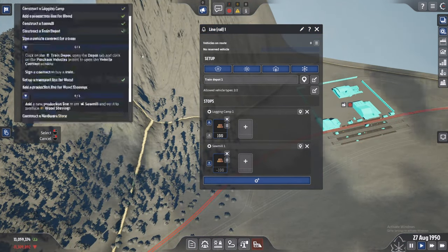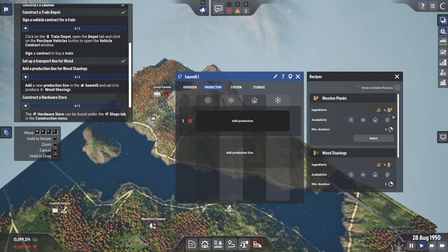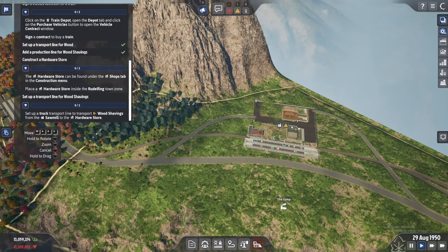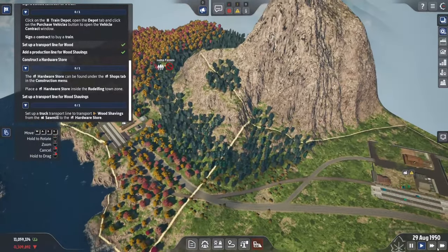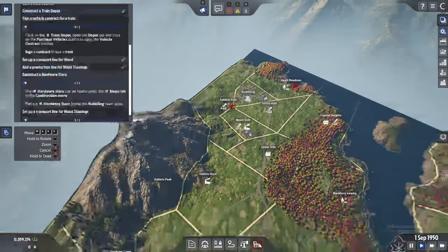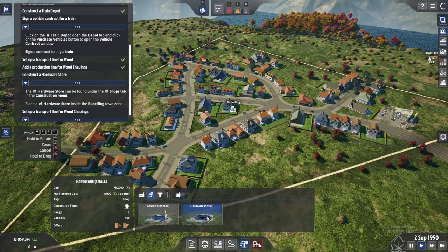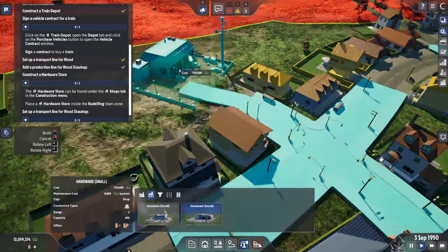Now at the sawmill, we click on it and add a production — we want wood shavings. Set the sawmill to produce wood shavings and confirm. The sawmill should start producing wood shavings from the incoming wood. Once the train arrives it will start transporting. Now we have access to the hardware store — the hardware store is where people can buy tools. Those wood shavings will go to the hardware store, so let's create one in this area.